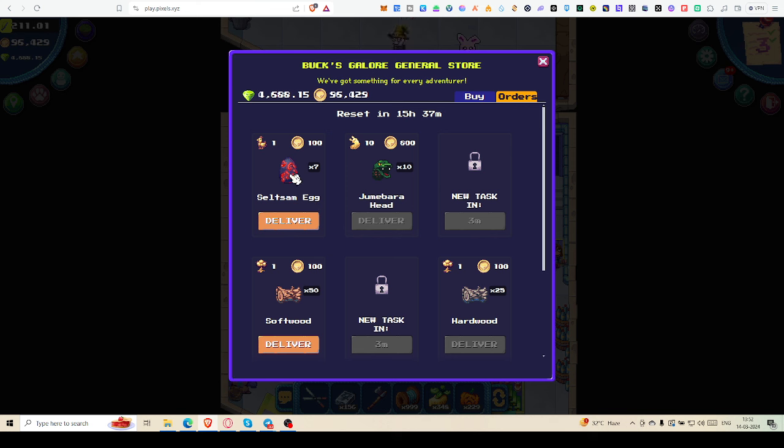If you have lots of salzman eggs you can deliver them, but there's no point right now. You can hold them for the future, because right now they're asking 7 salzman eggs for 100 coins. Maybe in future they may ask 10 salzman eggs for one Pixel token — that would be a much better deal.